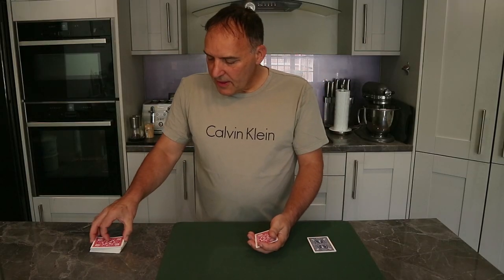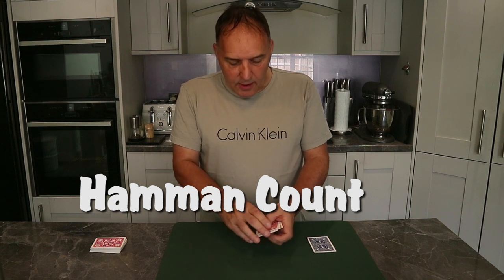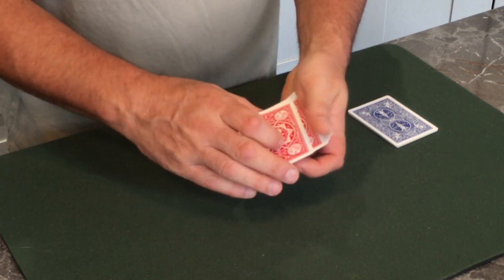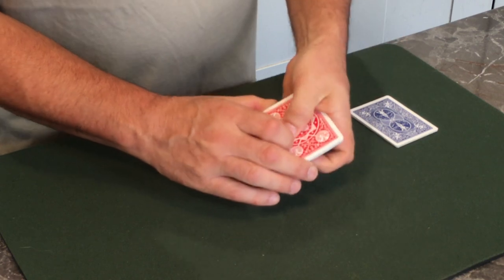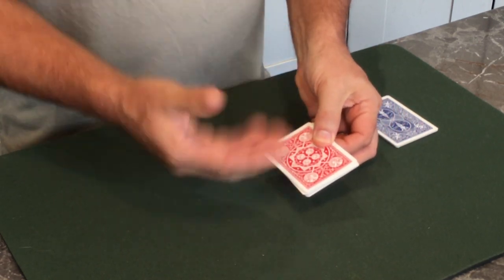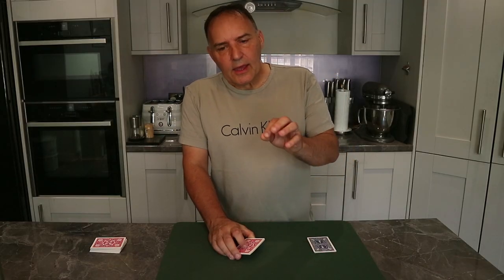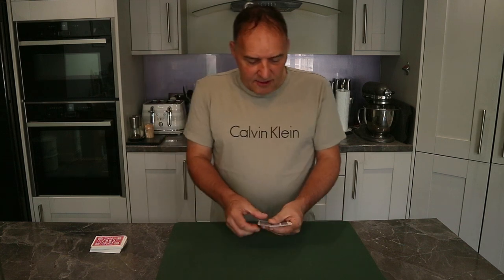The final move is known as the Hammond count. I'll put a link to this in the description below. If you've got a pile of cards — here I've got four face down and several face up — watch the count as I go through what the Hammond count is. If I square these up: one, two, three, four, five, six, seven cards. You'll notice I swapped over all of those — that is the Hammond count. Do check out the video link below.